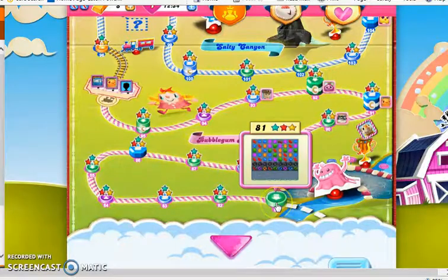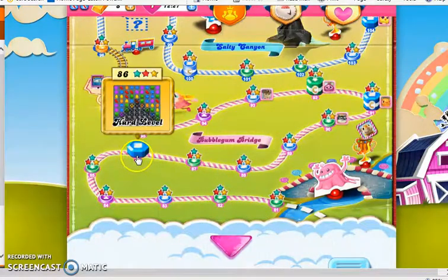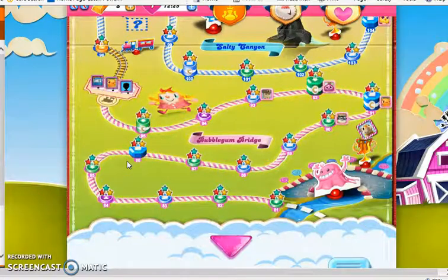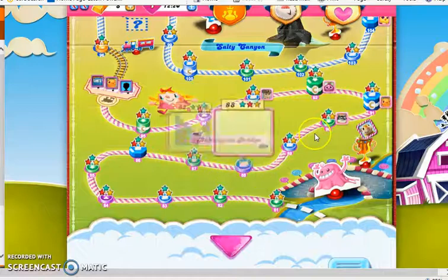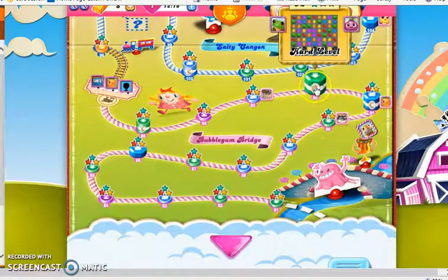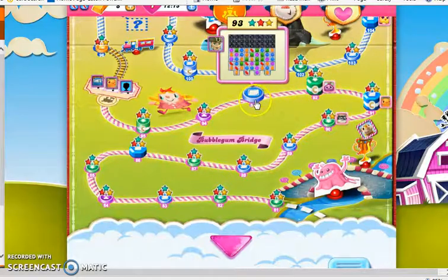We were introduced to them at level 81, a level which had been buffed from its original version, and we went all the way through this episode past several hard levels — level 86, even a glitch that occurred in recording for level 87, level 92, which is the very first level in the entire game rated very hard, and quite a fun time making a double color bomb combo in level 93.